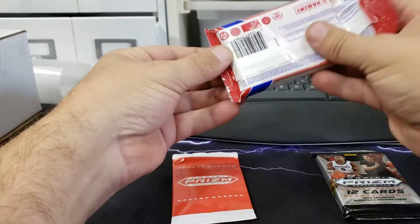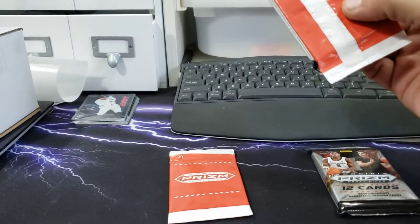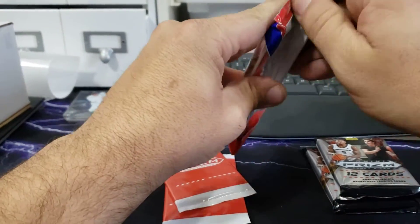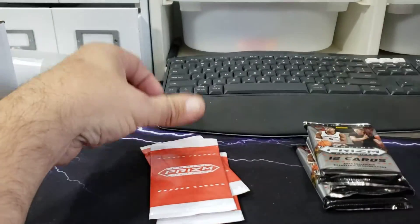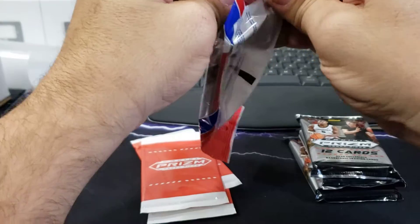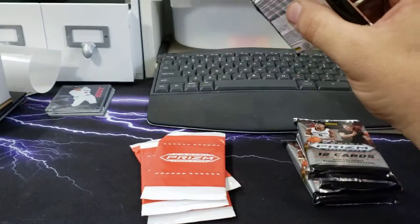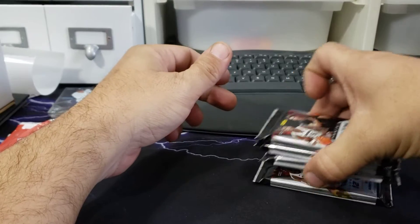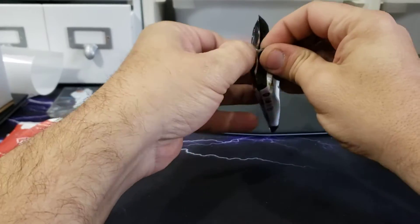Let's go ahead and open the red, white, and blue bonus packs real quick — sorry about the shaky camera, this mount's not very solid. There's number two, number three, and number four. We'll save the red, white, and blues for last. Hopefully we'll pull some LeBrons and some other stuff. I think past players might be in here, not sure. Let's do the regular packs first and then crack the red, white, and blues.